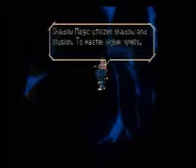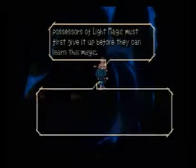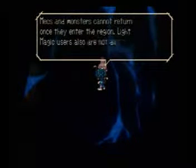Ask about shuttle magic: go to the shuttle region Umbul, and you'll acquire this gift naturally. Go to Umbul. Oh no, Max. Well, that sucks.